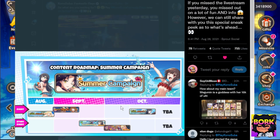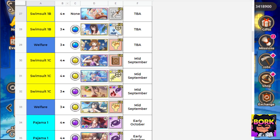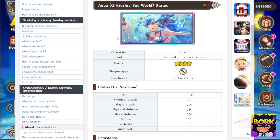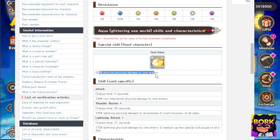The next banner is going to be the Big Swimsuit Adventure. This is actually the banner that you want to save for. We're going to be getting this welfare unit — I believe this is Swimsuit Leah, but you guys can correct me in the comments. Just note that Swimsuit Aqua is absolutely insane. She is one of the few units that has a medium-up-to special skill gauge for all allies, which is broken. She also has a heal and 338% physical damage to one enemy.